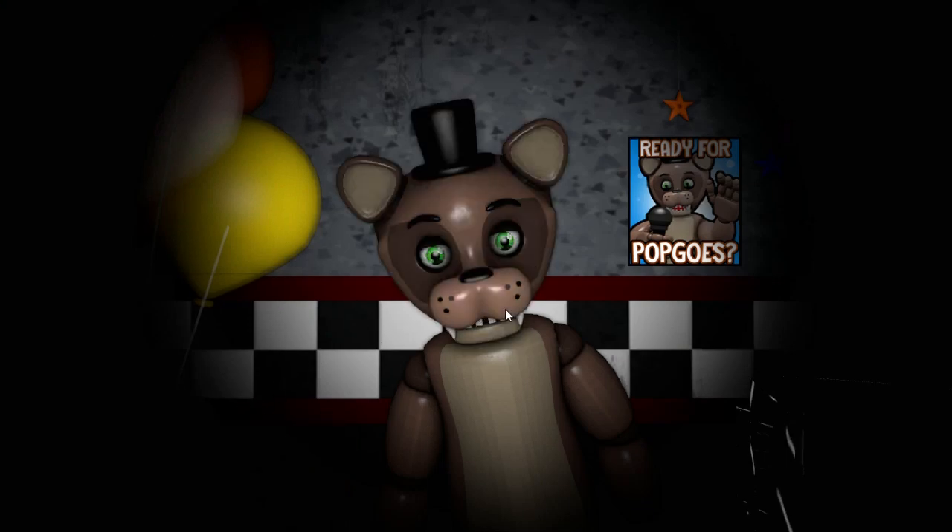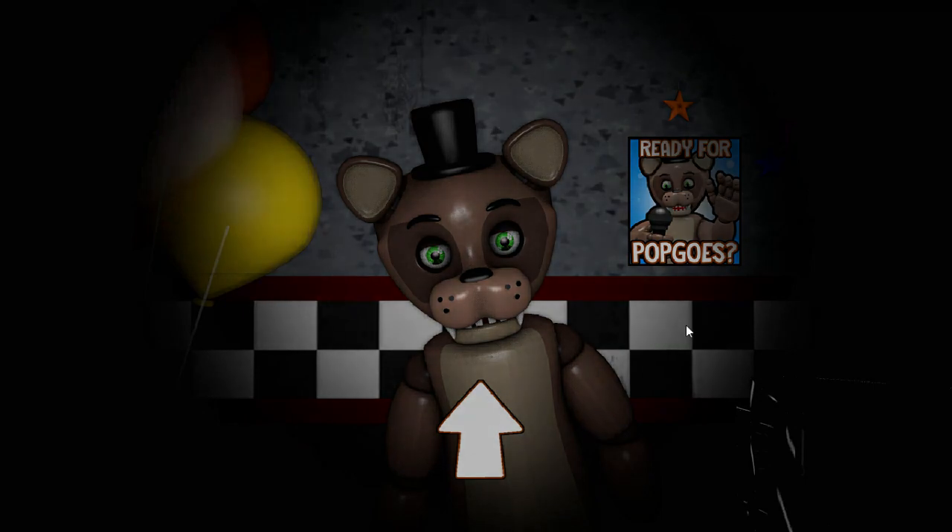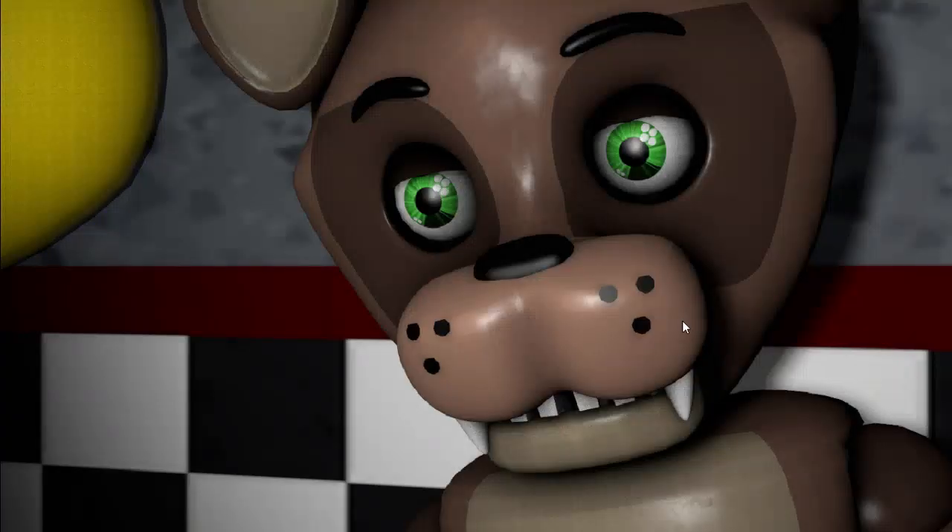Now approach the face of Pop Goa's. You only have 30 seconds before Pop Goa's activates defense mode, so follow my instructions carefully. First, click the button under the left eye of Pop Goa's. Now click the button under the right eye of Pop Goa's. To finish the job, click the button on Pop Goa's nose.